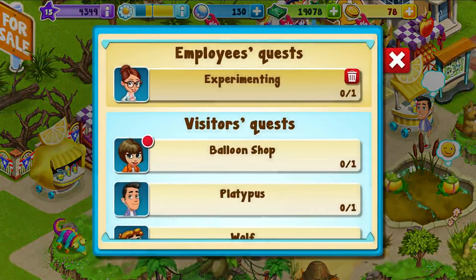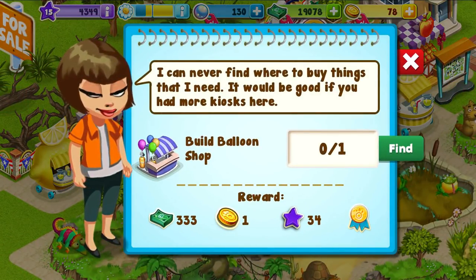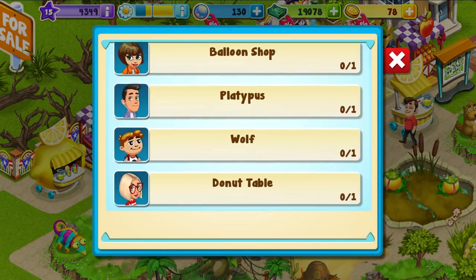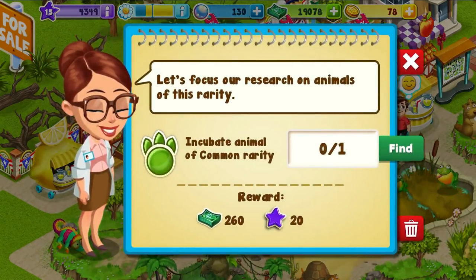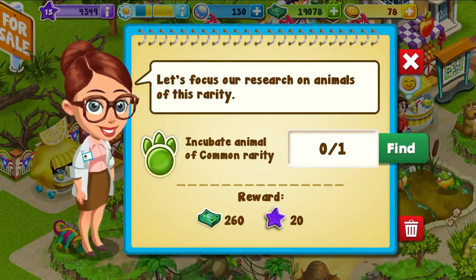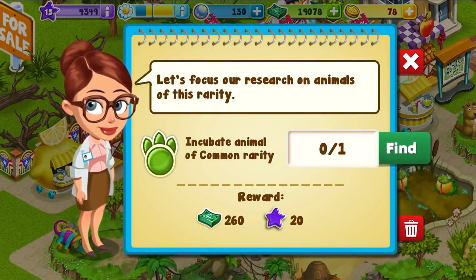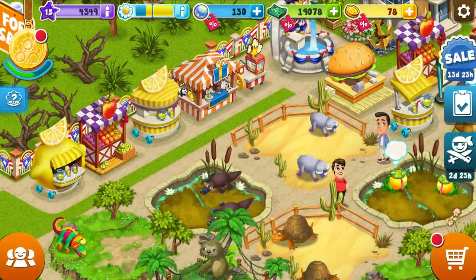What is this? Experimenting balloon shop — build a balloon shop. And I think somebody wants me to build a donut table too. Experimenting — what is this? Incubate an animal of common variety. I'm going for rares — I don't know what you're talking about. I want rares.